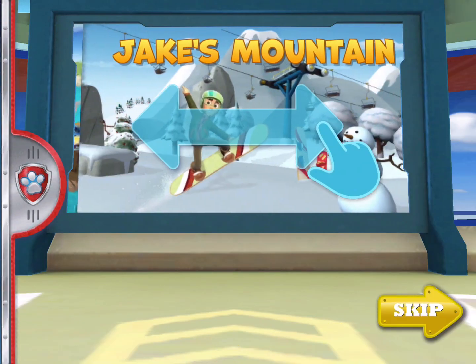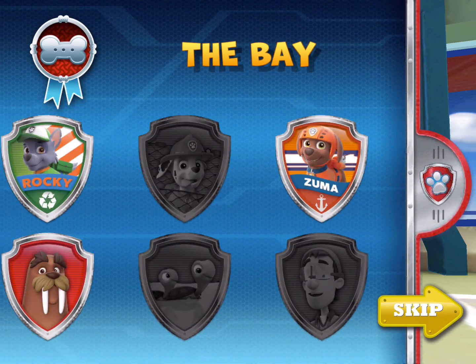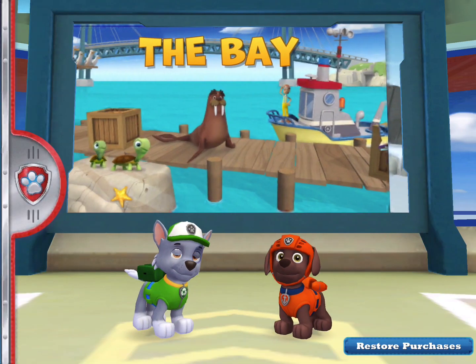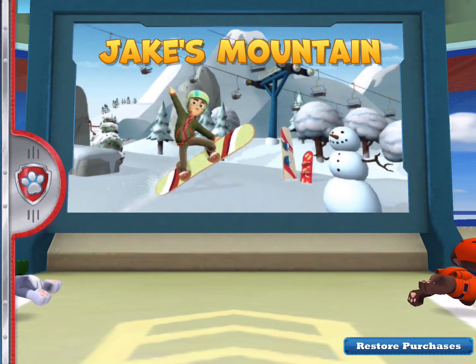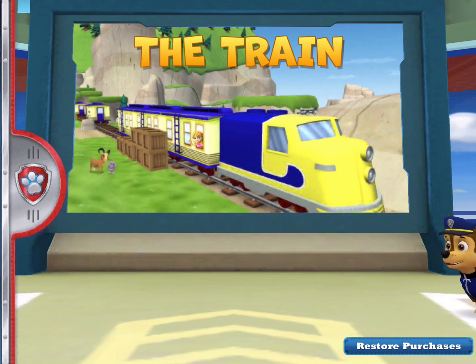Swipe through the places in Adventure Bay to see where we need to lend a paw. To see the awards you can earn on a mission. Jake's Mountain. Choose a pup to lead the rescue.